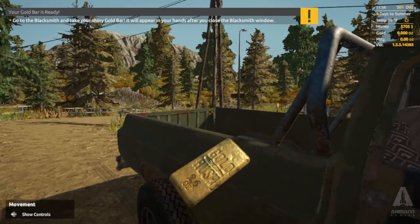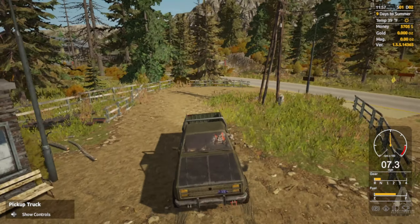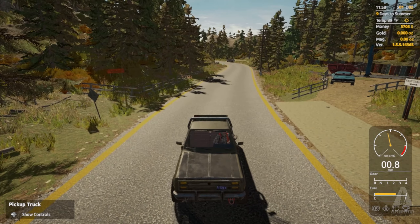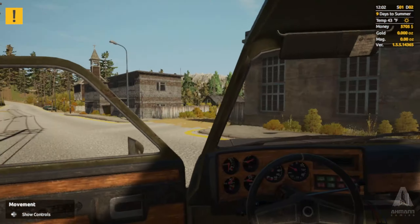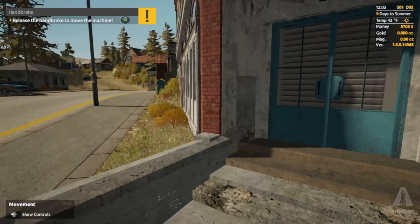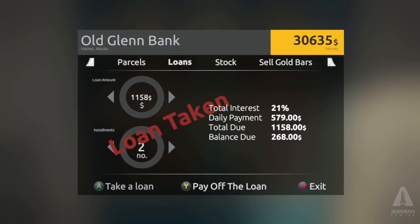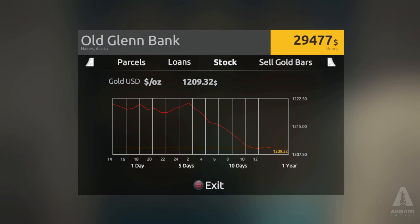Bar's ready. Let's go to the bank, see how much we can sell those for, and see how much money we can take a loan out for — hopefully a lot because I kind of need it. Oh, front end loader available with a 27% discount — I'll have to look at how much that costs. I thought I already paid this off. That's why — I didn't pay it off. Let's see how much we can get. Not enough. That's a lot of interest. Maybe I shouldn't have sold my gold — look at that stock right now, it's pretty terrible.